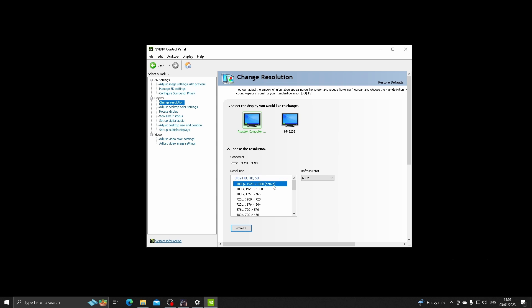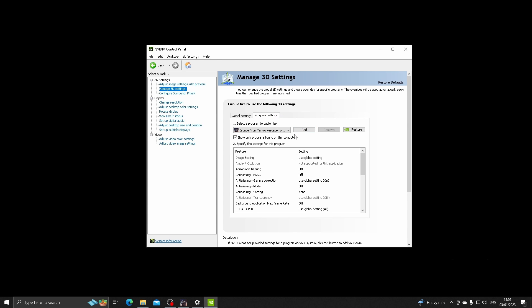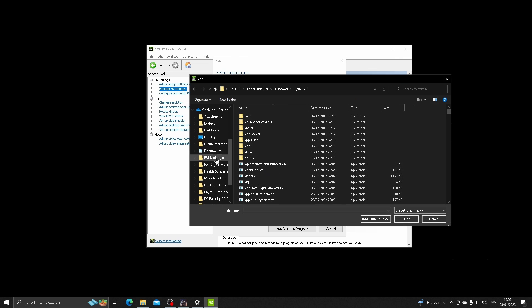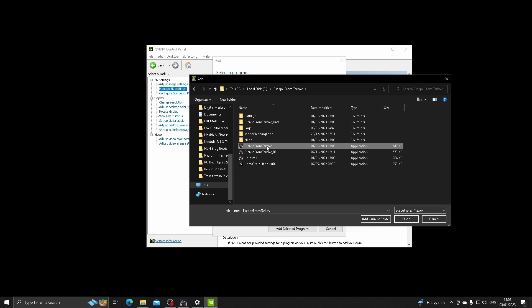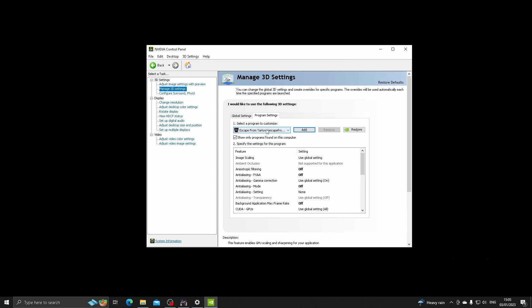Go to Manage 3D Settings. Instead of using Global Settings, I recommend going to Program Settings and selecting Escape From Tarkov from the drop-down. If it's not listed, click Add, then Browse. Navigate to the hard drive EFT is installed on, go into the Escape From Tarkov folder, and select the application EXE file. That will add it to your program settings in the NVIDIA Control Panel.